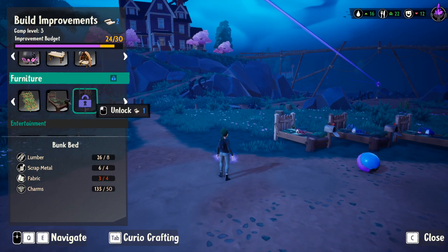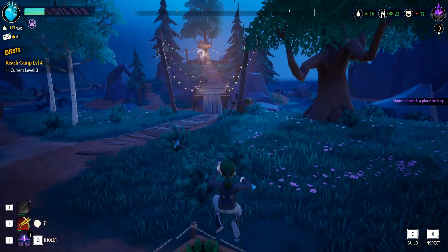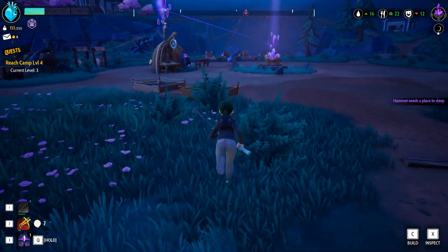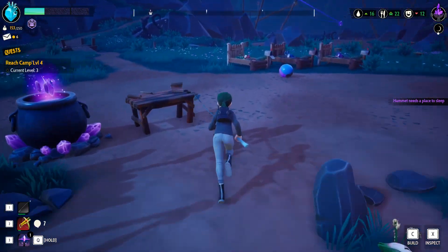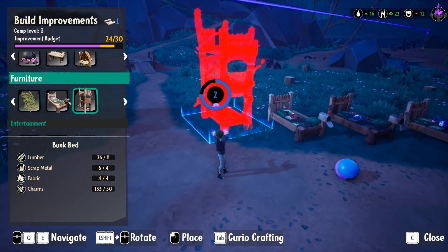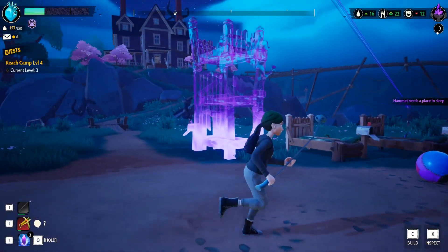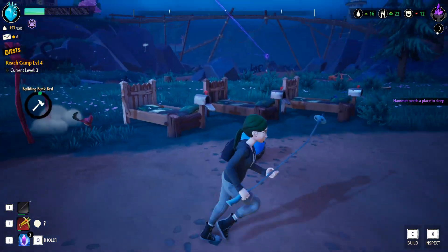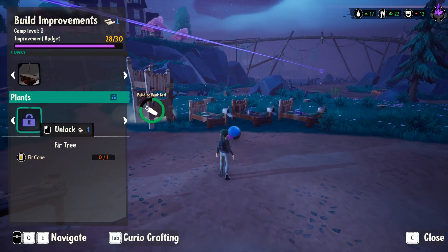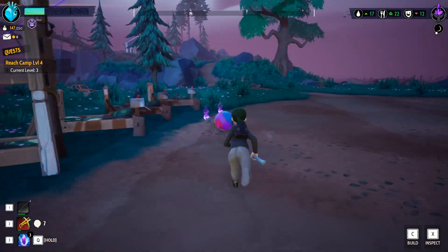You know what, we can make a bunk bed! We don't have enough fabric though. We're going to trade for one fabric just to make the bunk bed. One fabric purchased — someone needs a space to sleep! Let's craft the bunk bed and put it right here. Oh my gosh, does that sleep three? That's a triple bunk bed — pretty sweet! Can we make a yoga ball for them to play with? No, but we can make a couple poppets to keep our little guys happy.